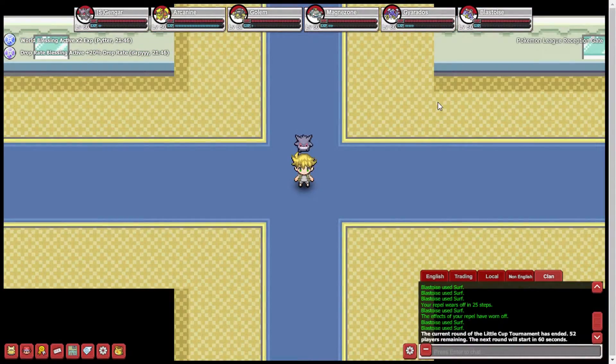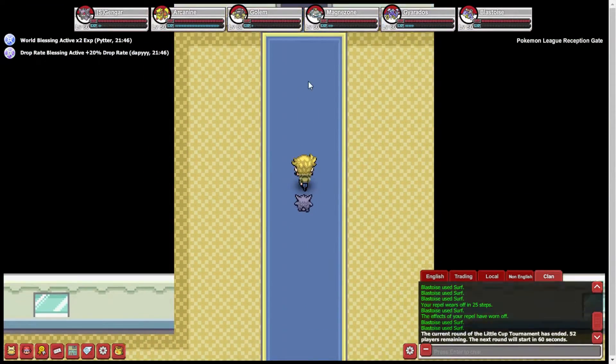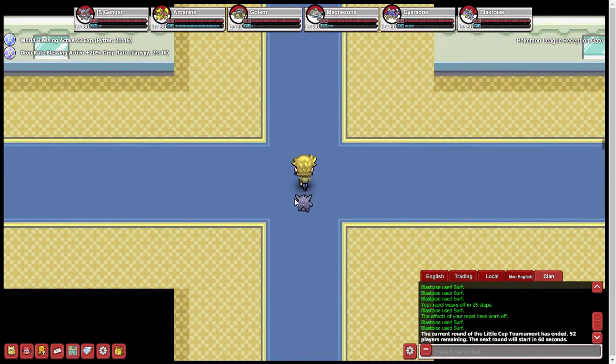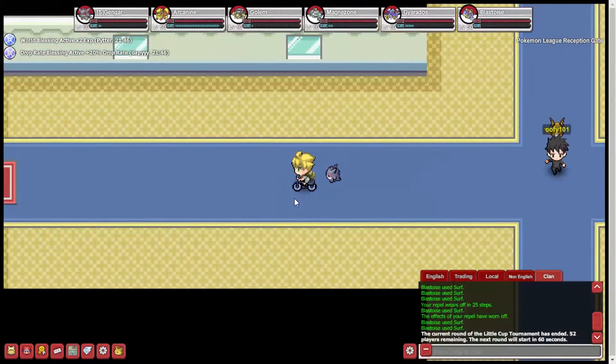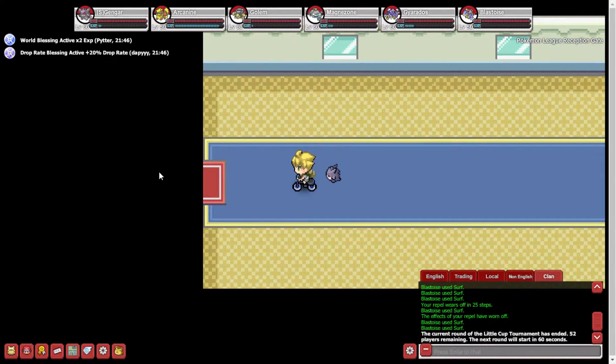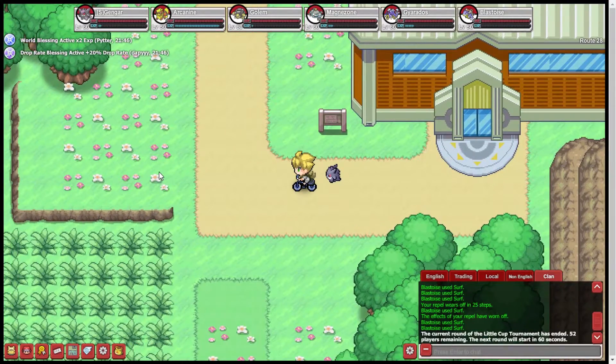Here we are in the Pokemon League reception gate. This is where you go from Viridian City to the Pokemon League. The Pokemon League is up here, Viridian City is this way, Johto is this way. We want to go to Hoenn, so we are going to go this way. There usually should be a guard here if you haven't beaten the Johto Elite 4 yet, but we have, so we can go through — Route 28.